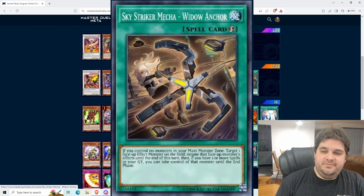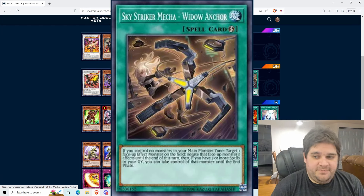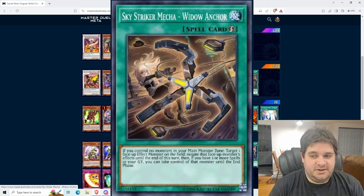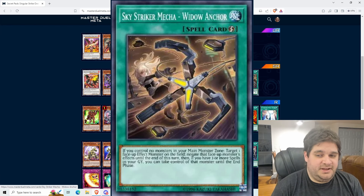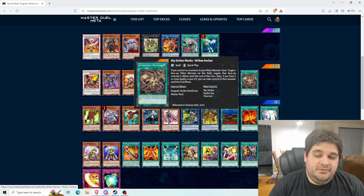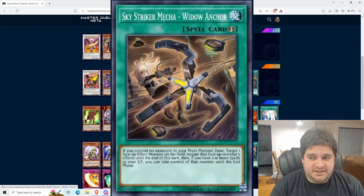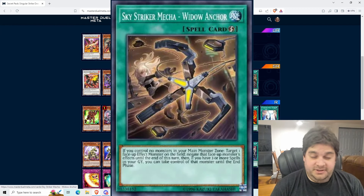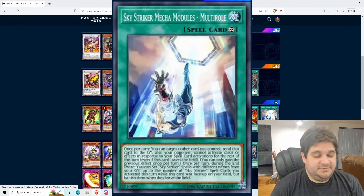Speaking of Widow Anchor — this is the limit-two bundle card. Sky Striker Mecha Widow Anchor is a quick-play spell. If you control no monsters in your main monster zone, target one face-up effect monster on the field and negate that monster's effects until end of turn. Then if you have three or more spell cards in your graveyard, you can take control of that monster until the end phase. That's really good — it's basically Effect Veiler, but it also lets you take control of your opponent's monster, which could potentially get you lethal. You're going to play two of these and set them with Multi-Roll to use them multiple times.